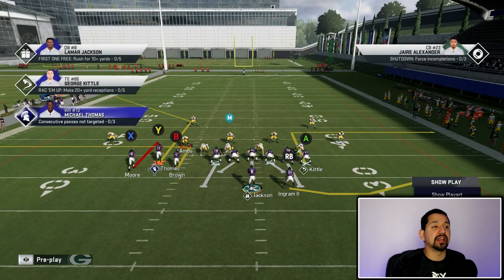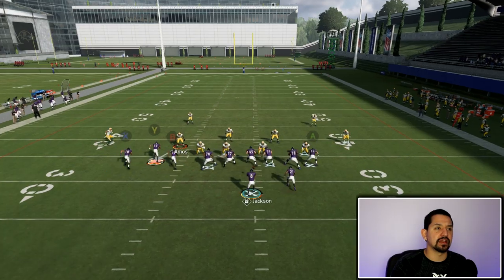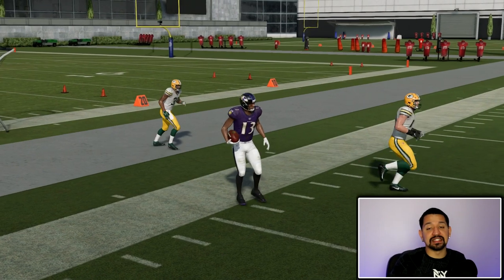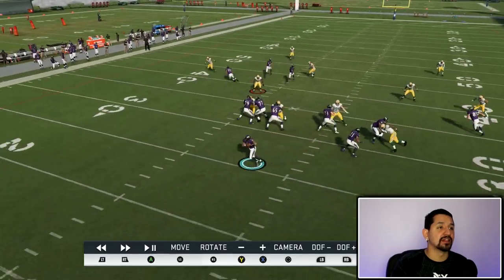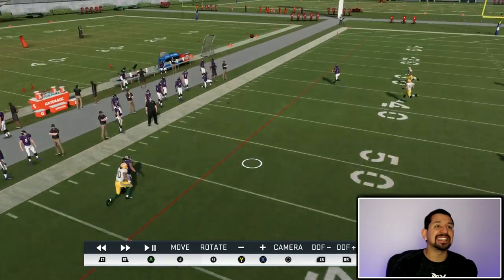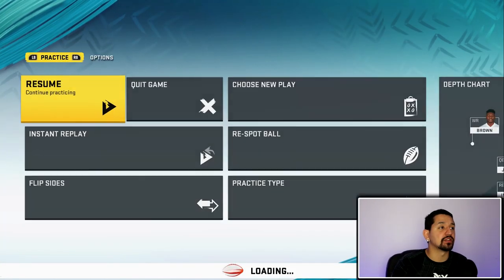This corner route is so deep and gets so wide open versus your stock cover two. It's very, very deep and really hard to play. You don't even need a streak — you could streak Thomas, put Moore on an out route, put the trail concept like this again, double team this guy. This out route is basically going to glitch the cover two every time. Look at how deep this corner route is — and you can low ball this, by the way. Low balling this is actually better because you get the biggest spacing in the world. You can see how wide open it's going to be.